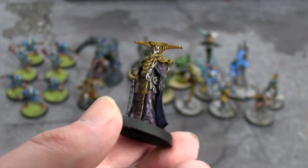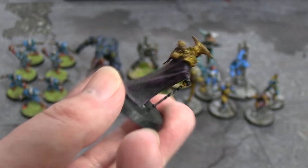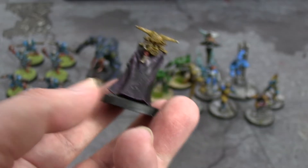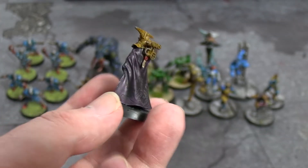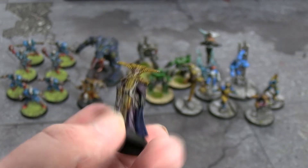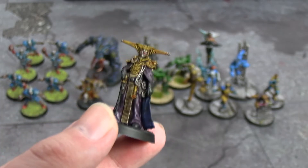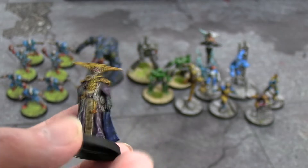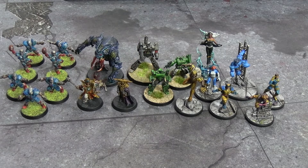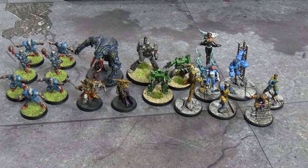Paint-wise: more Iyanden Yellow, more Lead Belcher, Shyish Purple, Ultramarines Blue on the interior of his cape. His cape has a fancy pattern on it but I didn't try to pick that out — just did it all purple. I think he looks good from the front, a bit basic from the back, but another really decent model. The grooves and little detail parts really make contrast paint shine. That also means I just have the Kroot Warrior and the Ratlings left to finish from the base box of Blackstone Fortress — then that's literally all of it painted.